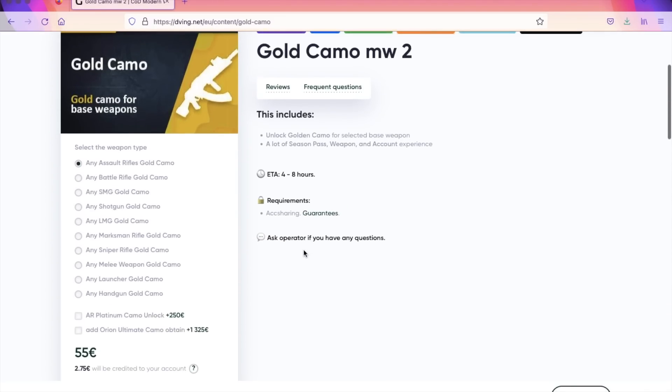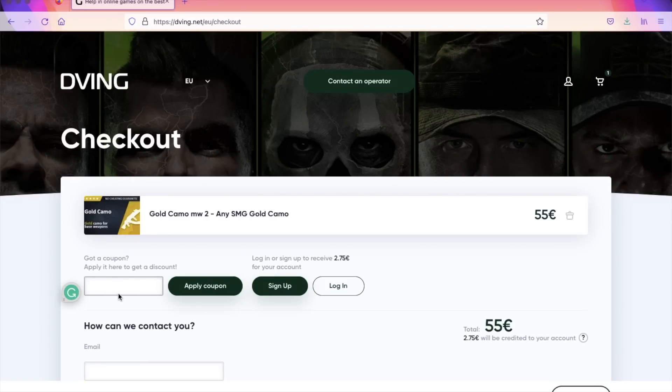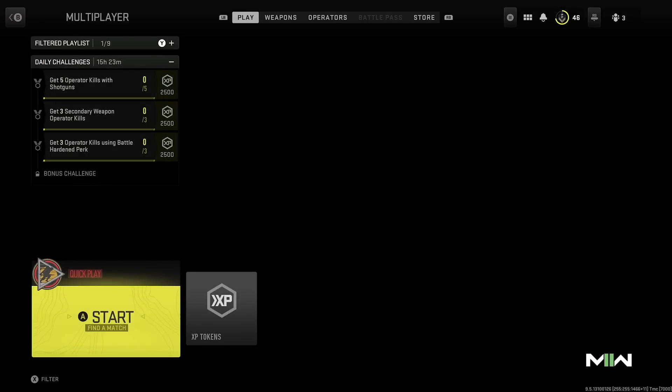Today's sponsor is dwing.net. If you want any golden camo or maybe an upgraded weapon, these guys can definitely help you. Check them out, and with my promo code RBDIP you will get 15% discount on absolutely all services. Now let's get back to this fresh XP farming method.